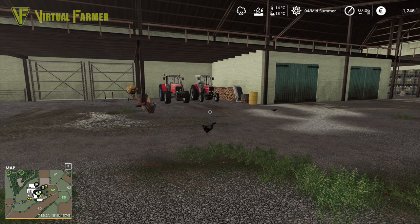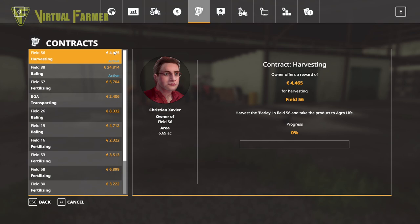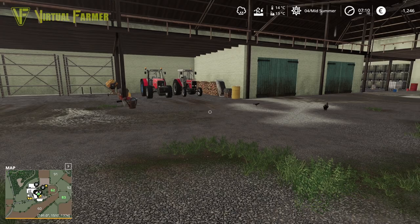So what we've got to do today — we've picked up a couple of contracts. One of them we're not going to be able to touch today. Definitely harvesting barley in field 56 — we're not going to be able to do that. So we're going to take on the baling today. This was the baling contract that came up last time — 24,000 — we can't avoid that, so we're going to be doing that later.